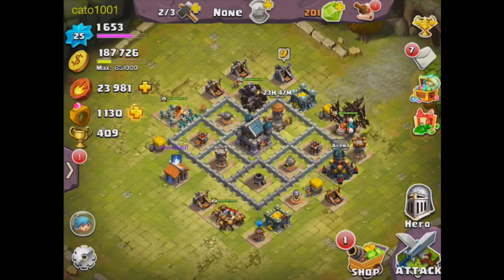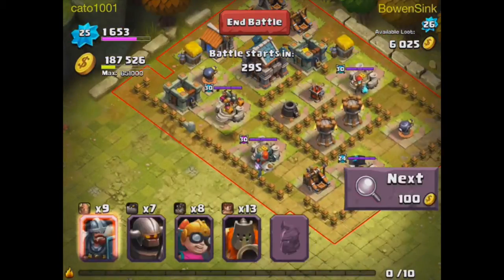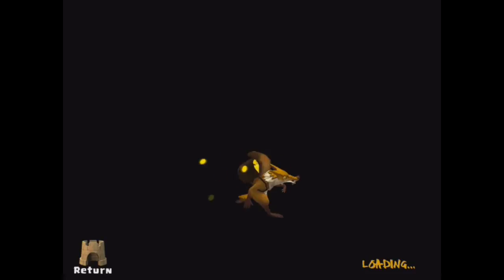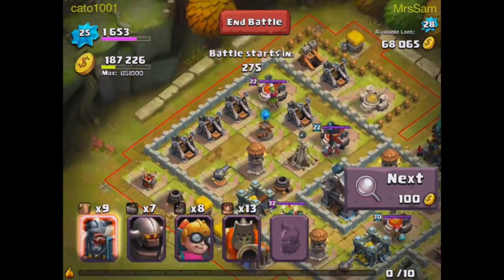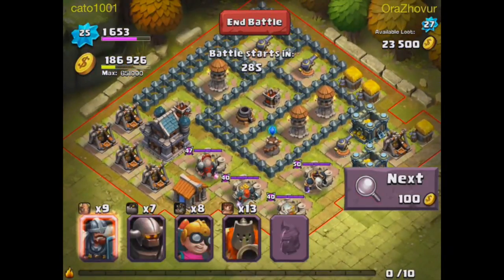Okay, I'm back and both my heroes are revived. Let's find somebody with a good amount of gold, which is really hard because we keep finding people with no gold at all. This one has an all right amount but not enough gold for the risk. I'm looking for about 100,000, but I'll take 50,000.